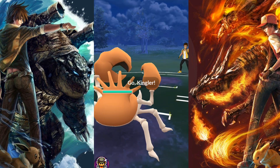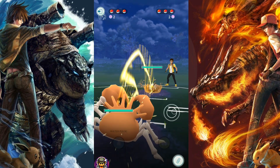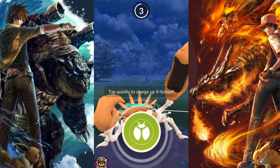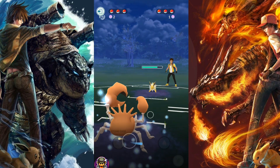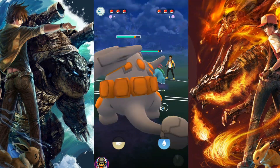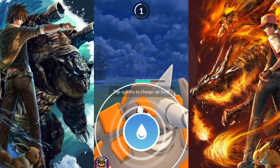Now going into round 2. I'm doing the Kingdra thing again, feeling risky — and it was already a bad idea. He has Jolteon out there with Thundershock and Discharge, which is absolutely destructive. It can just go through that shield and then the health. I'm going to bring in my Rhyperior, and at this point I'm thinking, 'Yep, it's GG.'